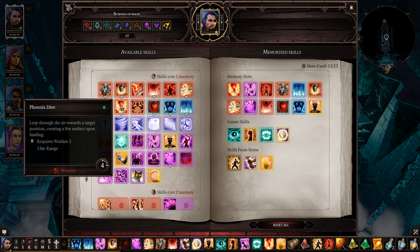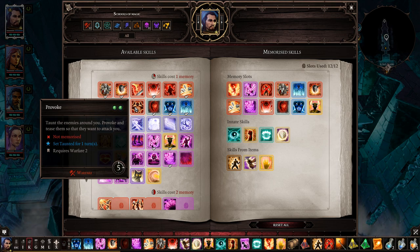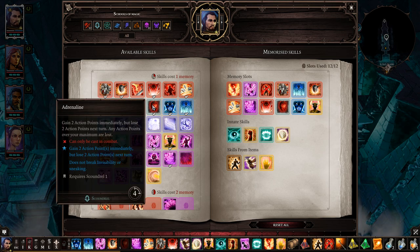Phoenix Dive lets you teleport around the battlefield — it leaves a fire trail, so be careful where you land, especially avoid teleporting into poison. Provoke is like a taunt — hit it and get an enemy to attack you. Really useful if an enemy is attacking say Losha; just hit Provoke and hopefully it doesn't get resisted. I used that a few times.